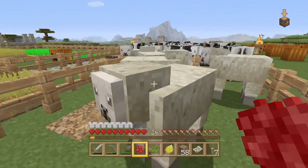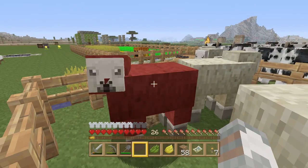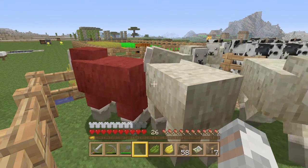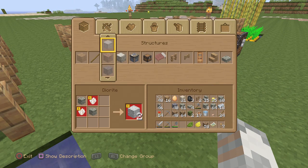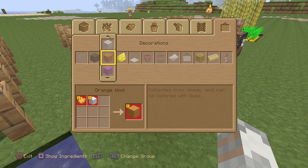It's really simple — all you do is go up to a sheep with your dye in hand. Left trigger turns it into a red one. Then you can take your shears and shave them and you'll have red wool pieces that you can use to make carpet. Let's check that out — it's going to be under decorations. You can dye normal wool too: if you shear the sheep and get normal wool, you can dye it. Orange wool, magenta — you get the picture.